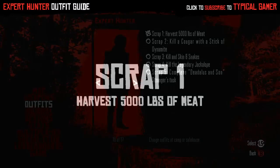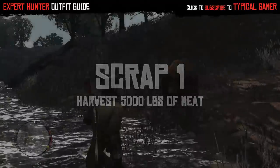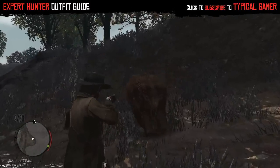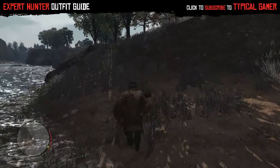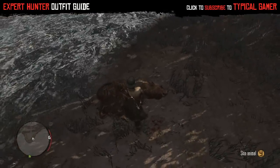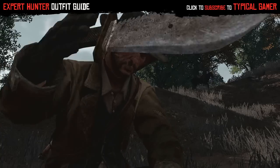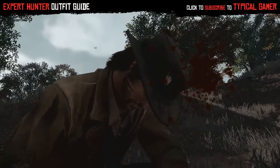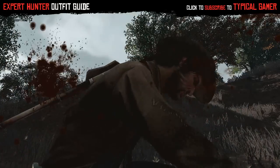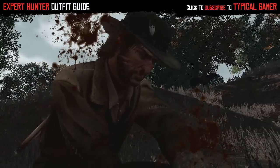There are five scraps you have to complete. The first one is to harvest 5,000 pounds of meat. There's no secret to doing this — just go kill animals and skin them. I killed a lot of bears, mostly found in the north near the end of the game. You can kill anything, though — bears just give the most meat.